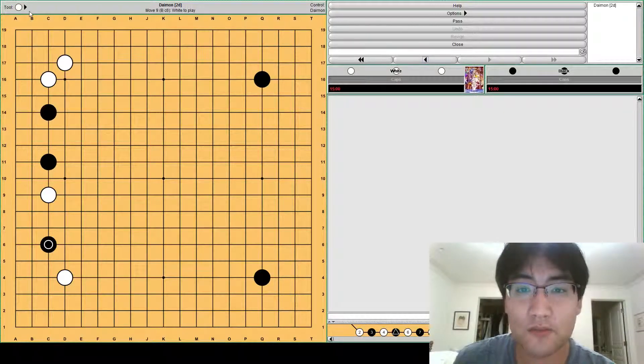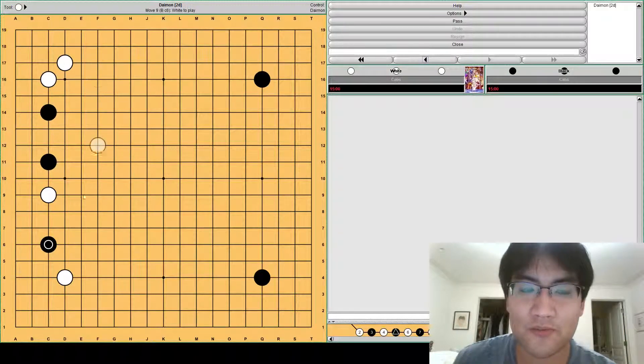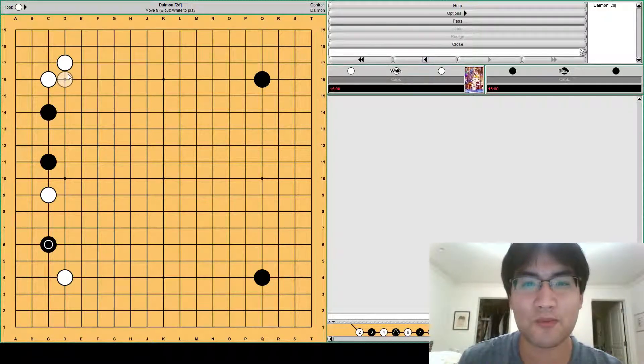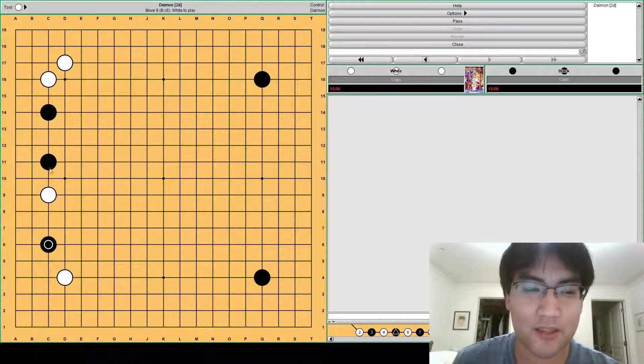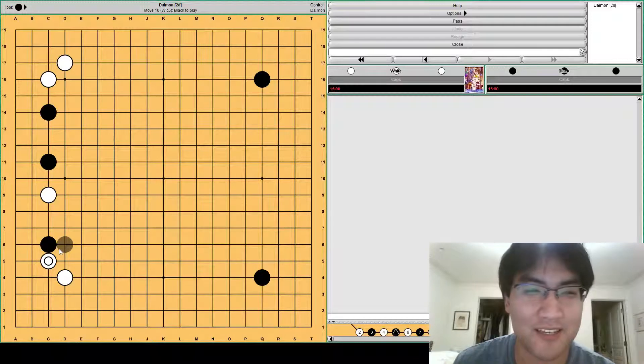Instead, we're going to look at c6. This move is aiming to make a kind of sabaki strategy — it's aiming to take away the points of white, and since you're trying to play faster, it's aiming to take away the options white has. I'll first go over the variations you'll probably see most commonly.